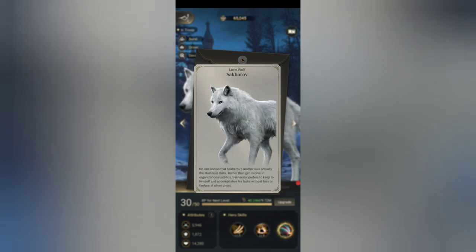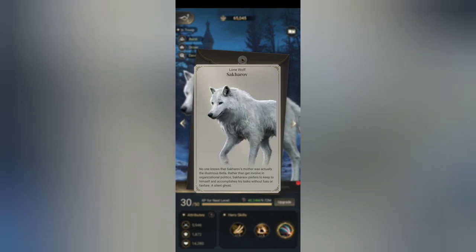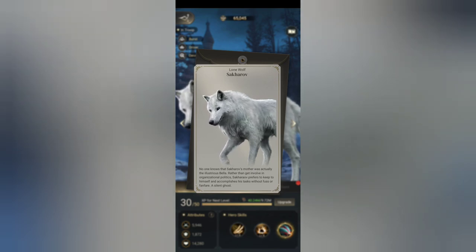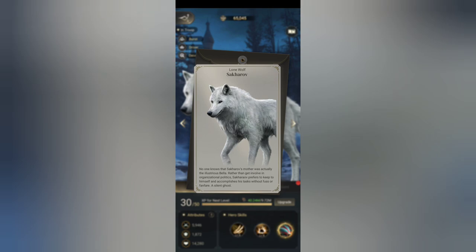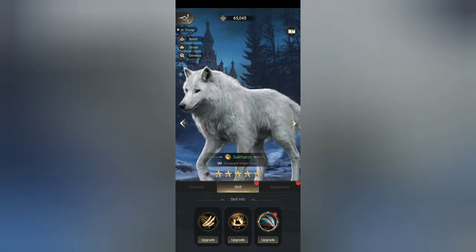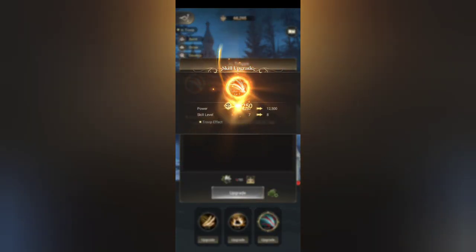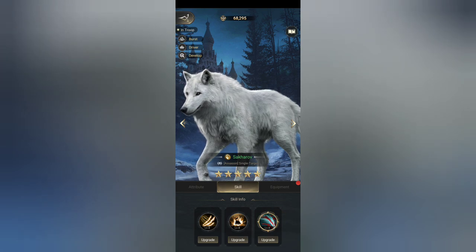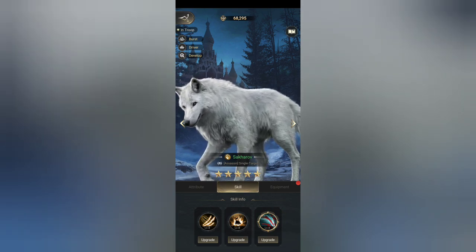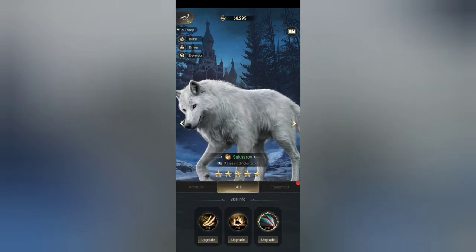Then we have Keslov — he's another big scary wolf that is very helpful to murder enemies. I like Mira — she looks more animalistic, a lot less human than Yelena, so that's one of the things I like about her. Sakharov is definitely my favorite though, because he's just this big adorable loving wolf — a big beautiful fluffy boy. No one knows that Sakharov's mother was actually the illustrious Bella. Rather than get involved in organizational politics, Sakharov prefers to keep to himself and accomplishes his tasks without fuss or fanfare — a silent ghost, a very beautiful wolf.